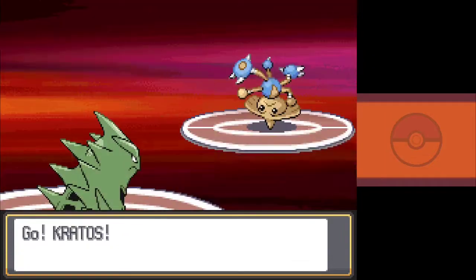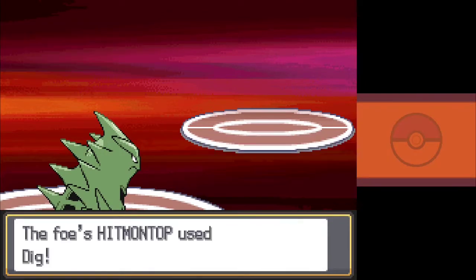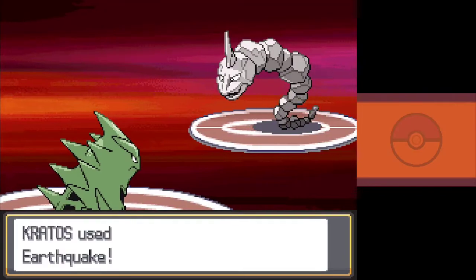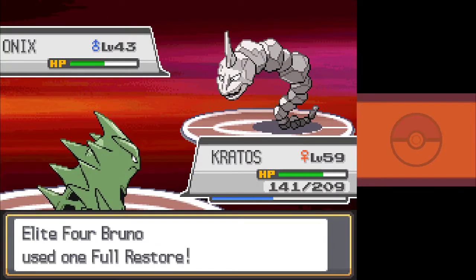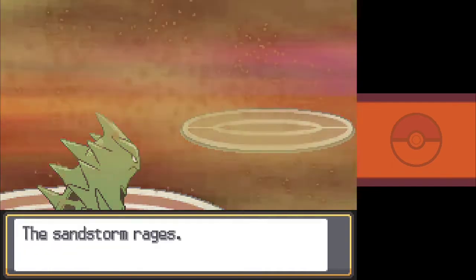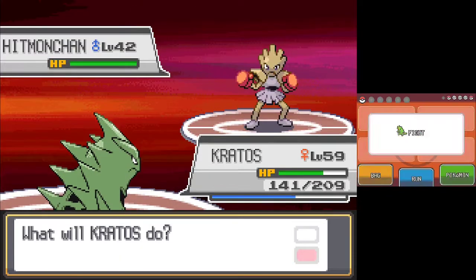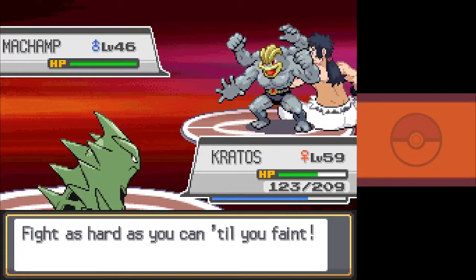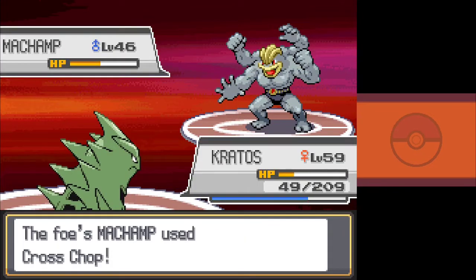Next is Bruno, the terrifying Fighting-type trainer. He leads Hitmontop, and Kratos hits it with a devastating Aerial Ace as it goes for Dig. It's deep in the red, so I use Crunch to avoid wasting valuable Aerial Ace PP while it's underground. It emerges and hits Kratos for a good chunk of damage, but goes down to Sandstorm chip. Onix comes out next, and we trade nasty Earthquakes. Bruno heals as Kratos hits a hard Crunch before finishing it off on the next turn with Earthquake. Next is Hitmontlee, but he thankfully goes down to a single Aerial Ace, so it's out to Hitmonchan next. I expect it to know Mach Punch, but instead it hits an incredibly soft Bullet Punch before Aerial Ace takes it down. Last out is Machamp. Kratos outspeeds and hits a massive Aerial Ace, but after a Citrus Berry heals it, Machamp retaliates with a Cross Chop that finishes Kratos off. It wasn't even a crit, which makes it feel that much worse.